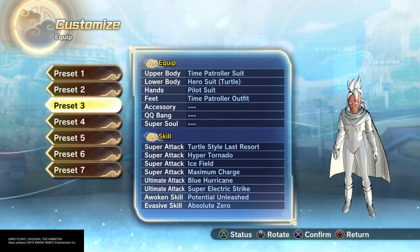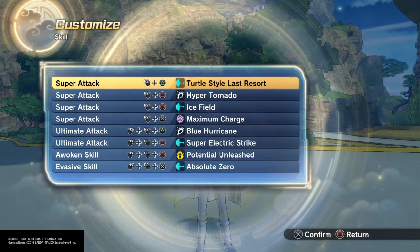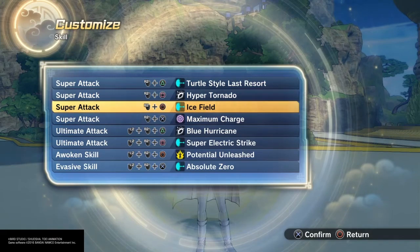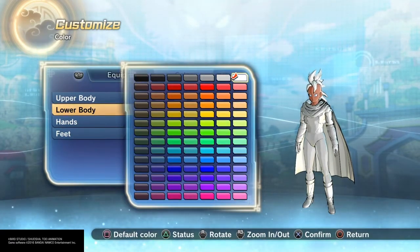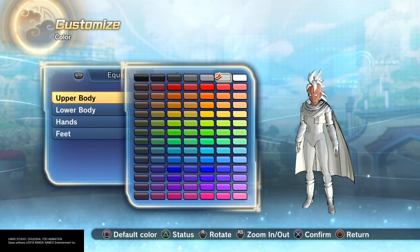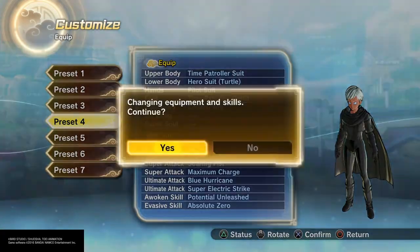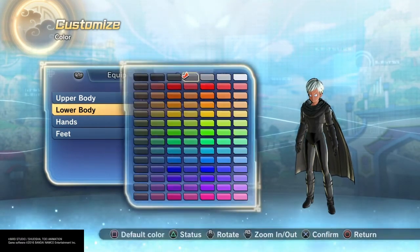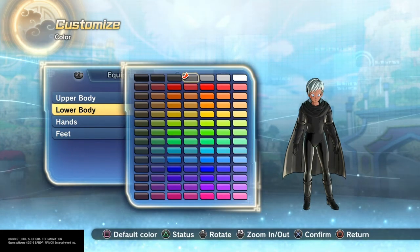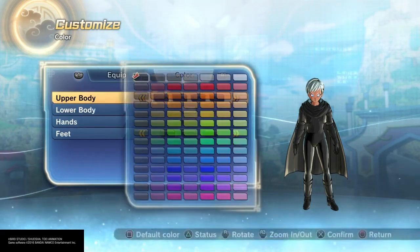Then I went for more of a classic all-white Storm outfit, and this is the one I made some changes to. I gave her Turtle Style, Last Resort, and Ice Field. Colors are a little tricky on this one because of the pants — if you make the pants white, you're gonna have to make everything else this color for them to even come close to matching. It's the same with the black outfit, only even more extreme. You gotta make the lower body this color to even closely match up with the black for the upper, hands, and feet — so remember that.